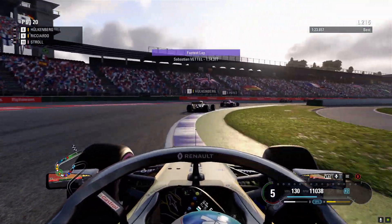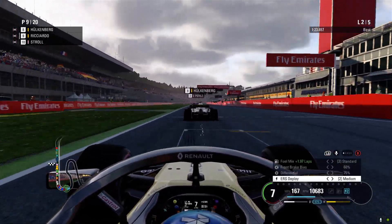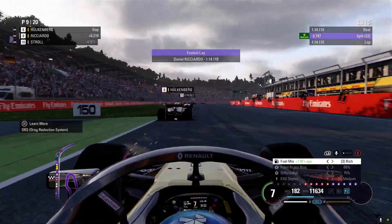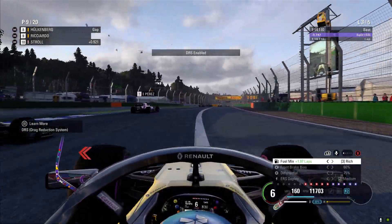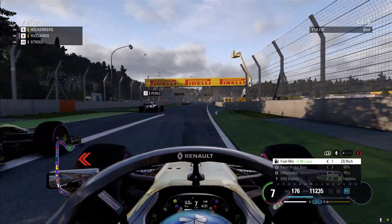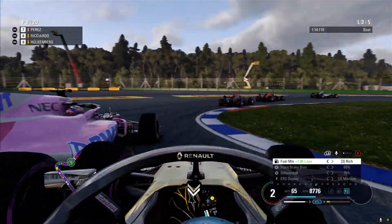We've got Stroll — now behind Hulkenberg. Here we come, out of the last corner. Fastest lap of the race: Daniel Ricciardo — best driver on the grid. I'm not saying that about myself; I'm saying Daniel Ricciardo is the best driver on the grid, which he is. Anyone that says otherwise is blocked.